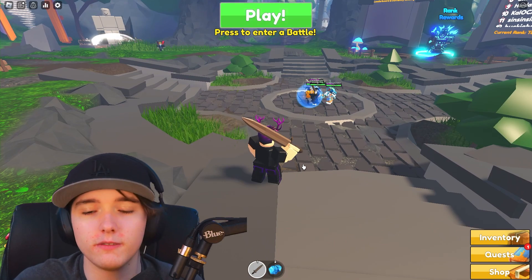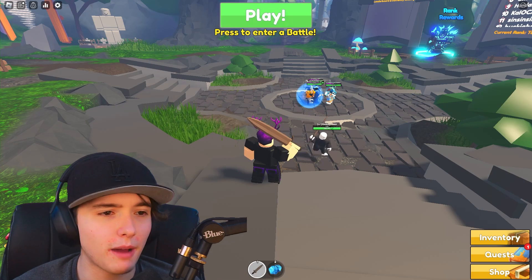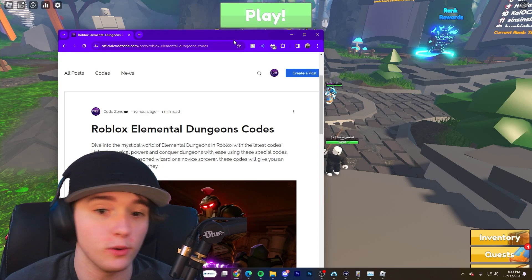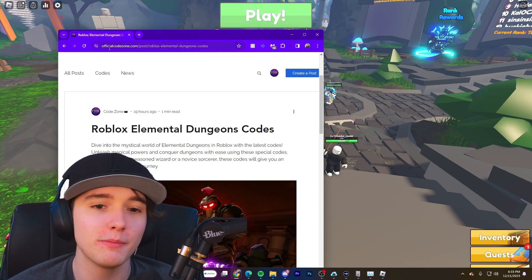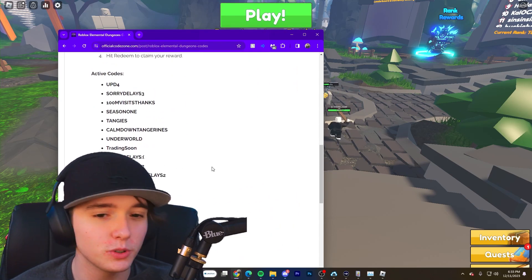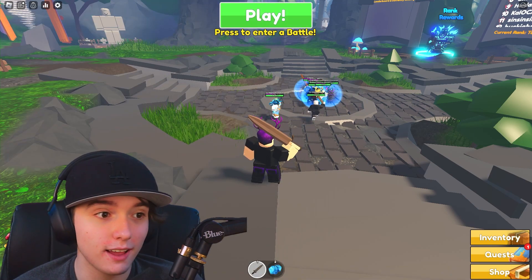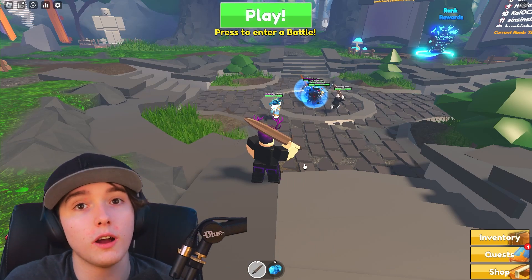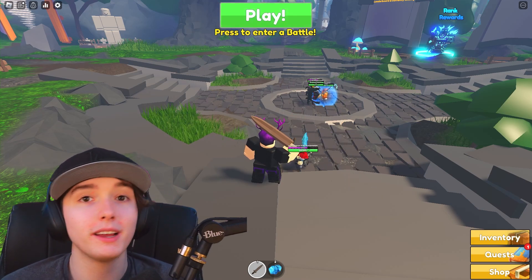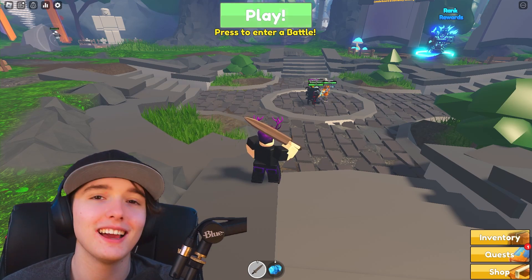Those are all of the working codes for Elemental Dungeons. I pulled all these codes straight from officialcodezone.com — I'll be updating the post after this since some codes didn't work. Official Code Zone has all the codes and I just copy and pasted them straight into my game, which is very useful. Link is in the description below. Thank you guys for watching, make sure to hit that like button and subscribe. This is JamesyRBX, I'll see you guys next time.